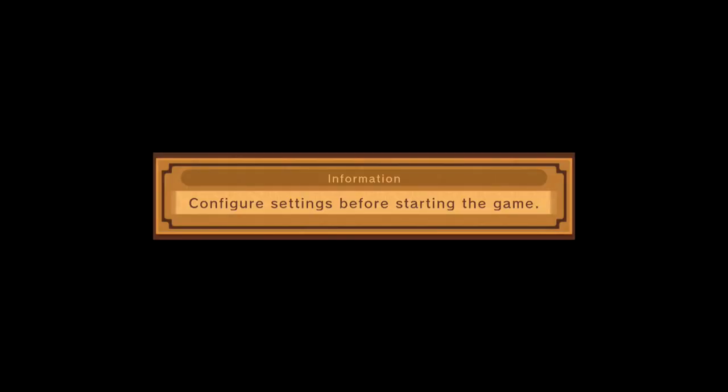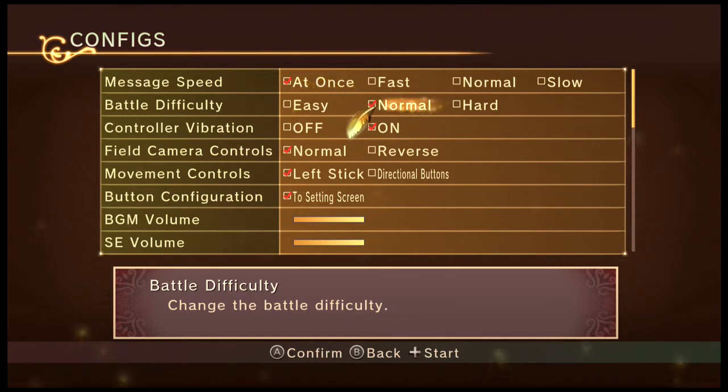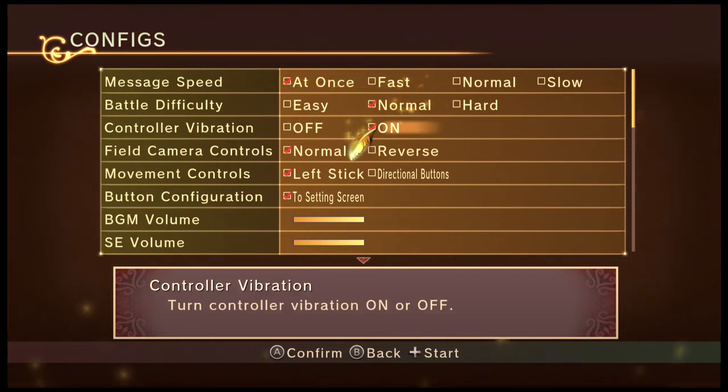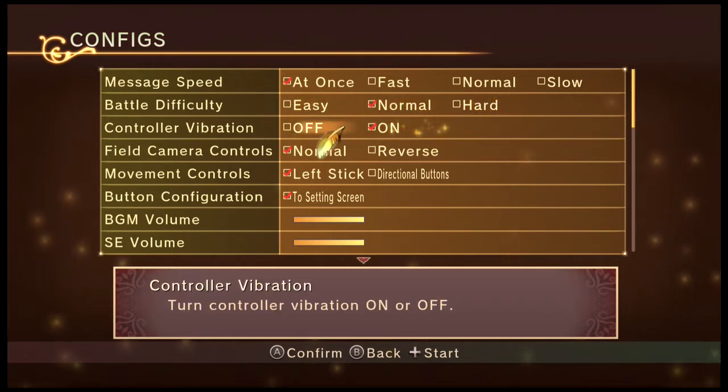Configure settings before starting the game. I actually do want message speed to show up all at once because I like to read — actually, fast wouldn't be that bad, I can change it in the game itself. Battle difficulty: there is a difference between battle difficulties, mostly levels, attacks, and different stats. I'll keep it on normal, but I may or may not shift it to hard or easy depending on what's necessary.